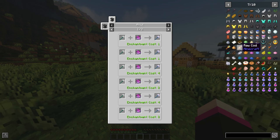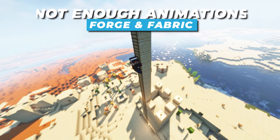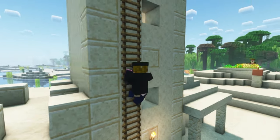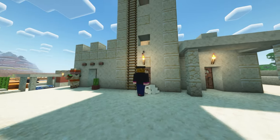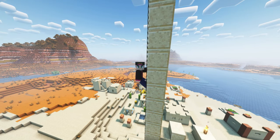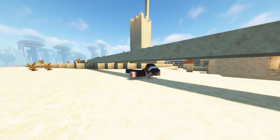Not Enough Animations is the perfect quality of life mod for your world. As you can see, climbing ladders now gives you a butt crack. But please look at how good the climbing animation is. And when you stop to look around, you will hold one hand on the ladder, because you're a cool kid. When crawling, you now get a swimming animation, which looks great.